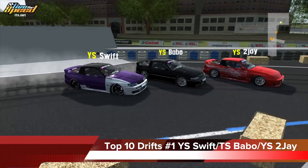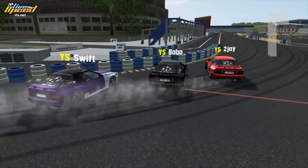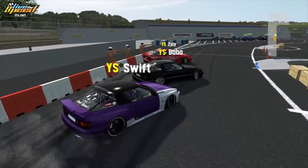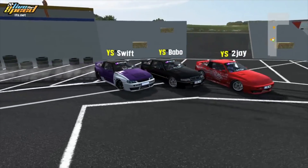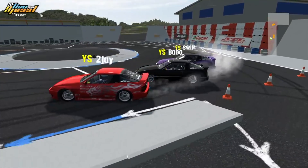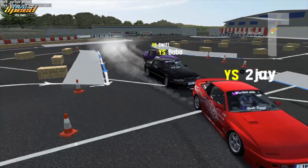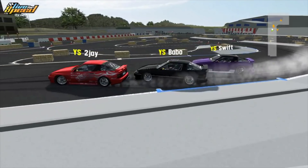Number 1: Live for Speed tandems — YS Swift, Babu, and 2J coming through with a beautiful three-man run on Miha. They're tossing it very aggressively and I like this clip strictly because all three of them are coming inches to each other on that entry. That is very high speed, high angle, high control — a very difficult entry to execute. They then follow up by linking the entire track. That is your Top 10 for today.